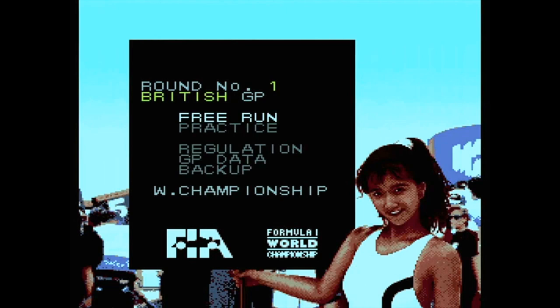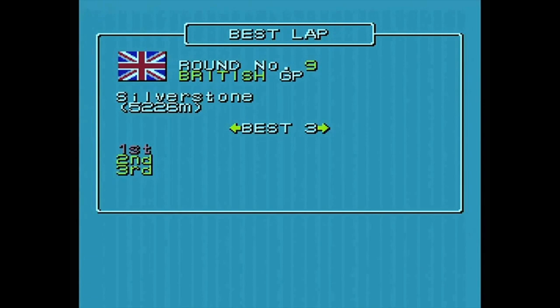We've got free run, practice, regulation. These are options then - engine volume, game speed, qualifying, other cars, wing damage. Lots of options there. GP data, best lap. That's probably the lap times when you've actually done something. Backup presumably gives you a password to save, because it did mention a password at the beginning.